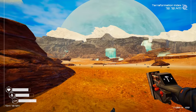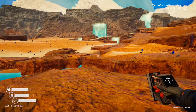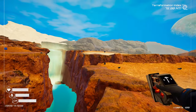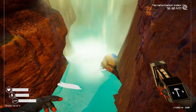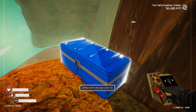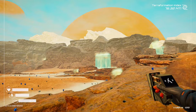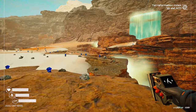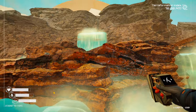Oh my gosh, the snow has melted. Oh my gosh, there's a river. There is a river. Oh, what? This is so cool. Is that a chest? That is absolutely a chest. Oh, explosive powder. I needed that. Thank you, chest. Oh wow, this is absolutely incredible. It's so pretty. Look at the mist from the waterfall. This is so cool.